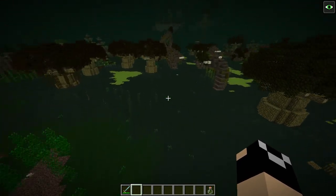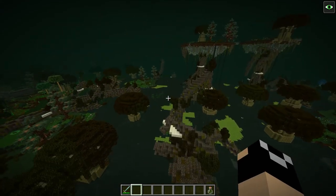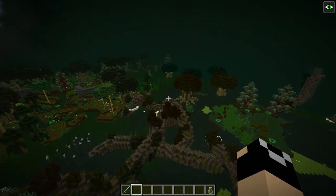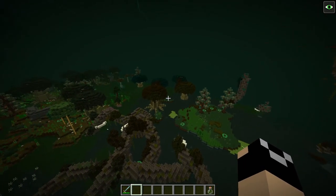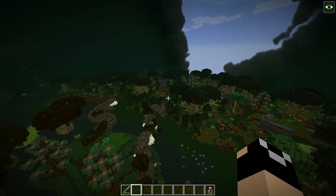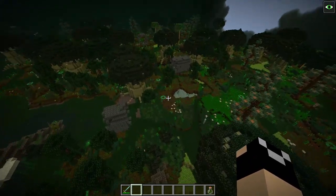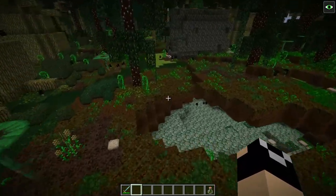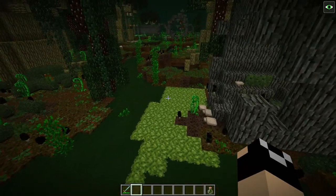Probably the hardest biome to find yourself starting in is either the marsh or the sludgy plains. Marsh isn't too bad, but sludgy plains is a little bit dangerous. Both do have food available — you just have to put in a little more effort. If you're starting in a sludge plains, I highly suggest you shoot for sludge jello right out the gate. It's a great source of food.